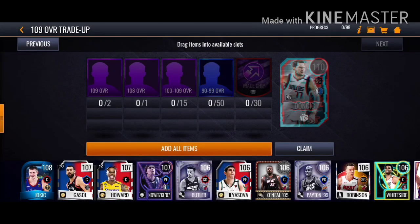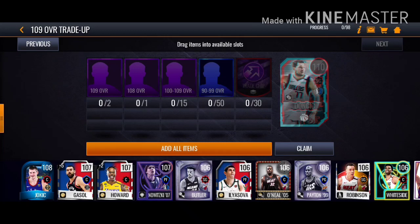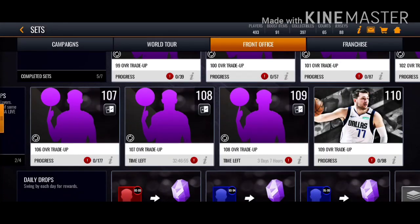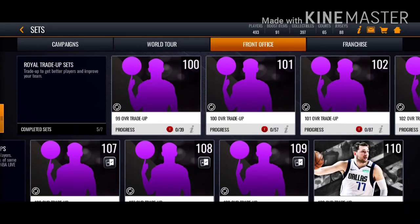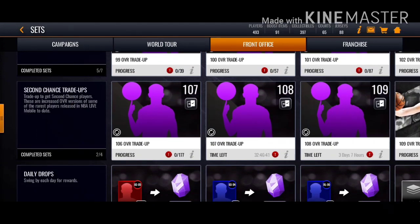For the 107, 108, 105 overalls, the only way is probably buying in the auction house or taking from your bench. I got lots of 100 raw players. Mainly in this video we're going to tell you how to get that Luka Doncic. This Luka Doncic is very nice but his card doesn't have a down package, so I'm not sure I want it — I'm going to get the Harden instead.